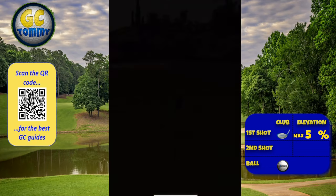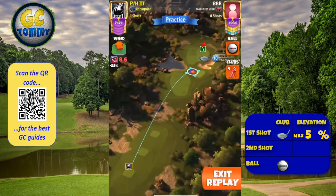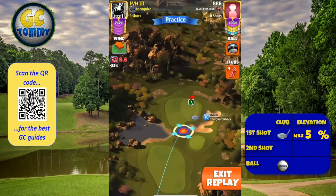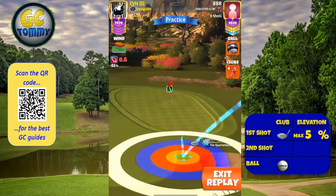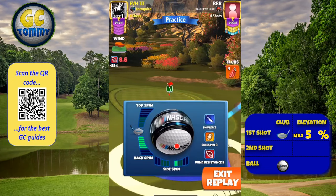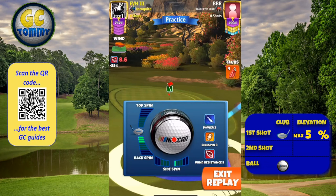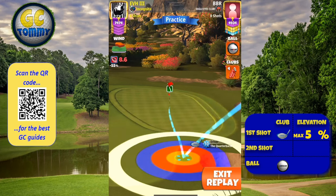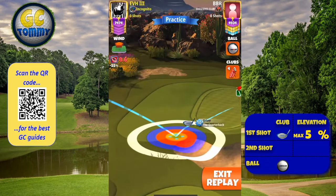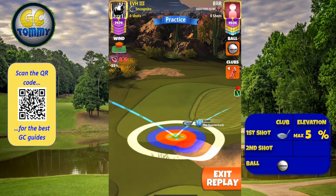For hole number five option number one, we're going to play with our Quarterback. Start with a power zero ball to find a complete max line with the inner A ring to the left rough. Zoom in so you can clearly see the inner ring by the rough line. We're going to go 2.2 backspin and 0.8 right spin. Adjustment is max plus 5 percent elevation P1 number and we're going to favor 11:59.